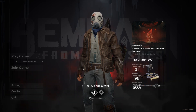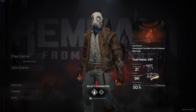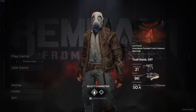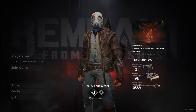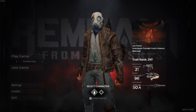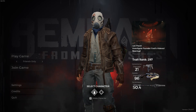Hey guys, Mahin here. So I stumbled across this website that I wanted to share with you. It's called the Remnant World Analyzer, which basically shows you all the lists of the events that you're going to have when you enroll or get re-rolled in a world.